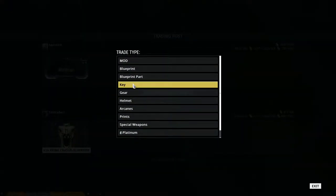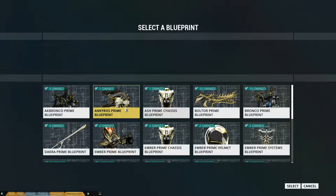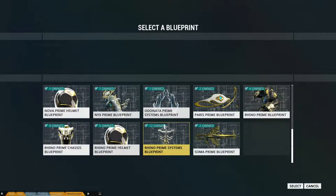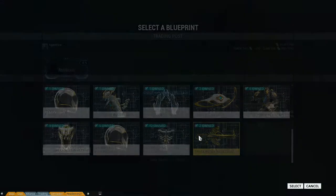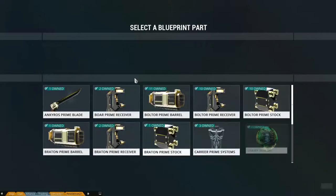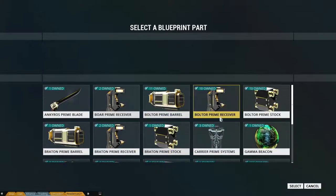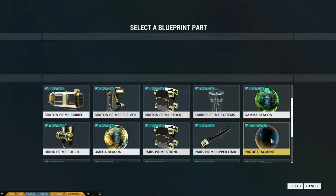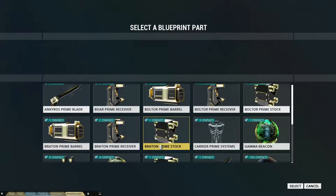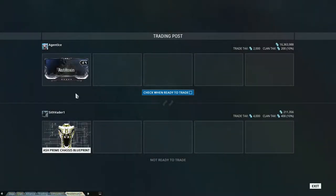You can put up primed warframe and weapon blueprints. You can't trade non-primed. You can put up primed blueprint parts. And apparently you can trade gamma beacons, which is interesting. But yes, primed stuff only there.